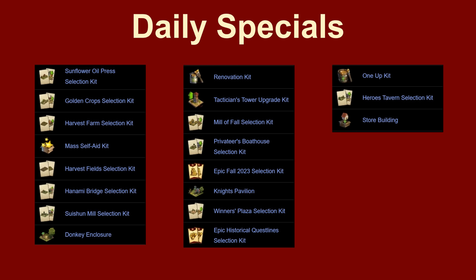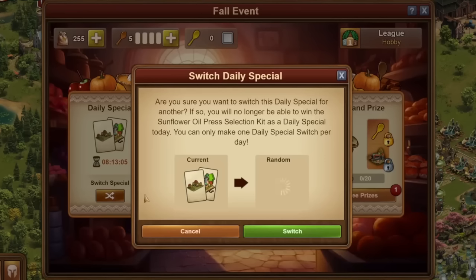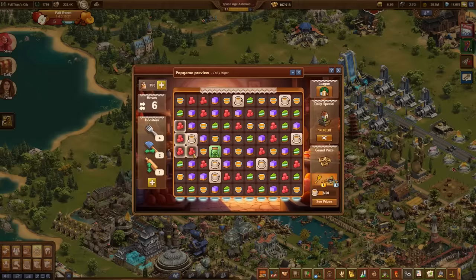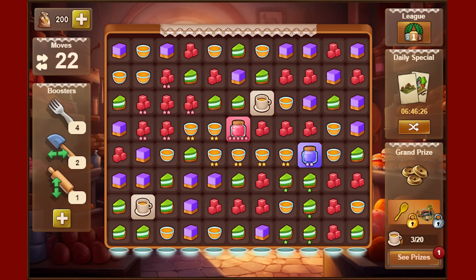The daily specials include many upgrade kits for main prizes from previous years, so you can upgrade event buildings to the highest level that may still be incomplete. If you don't like the daily specials on a given day, you can replace it with an alternative daily special. In addition to the generated jars, there are also coffee cups. These should be the main focus, because they bring us closer to the main prize of the event step by step, or cup by cup. However, it is sometimes very difficult to achieve this.